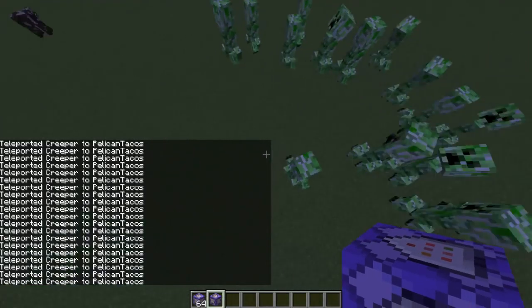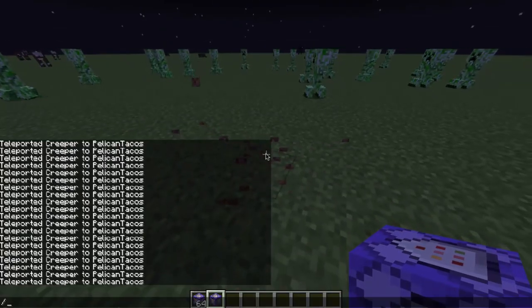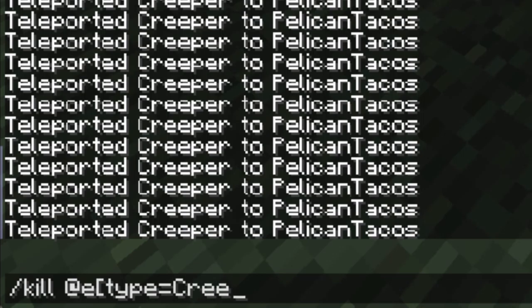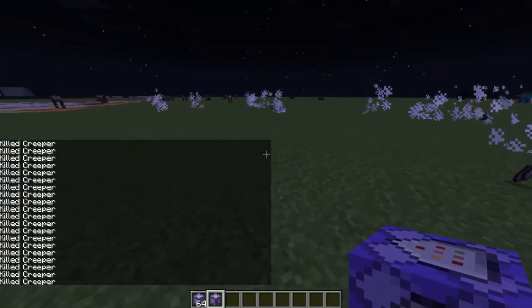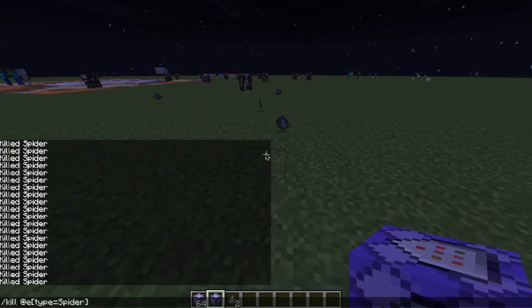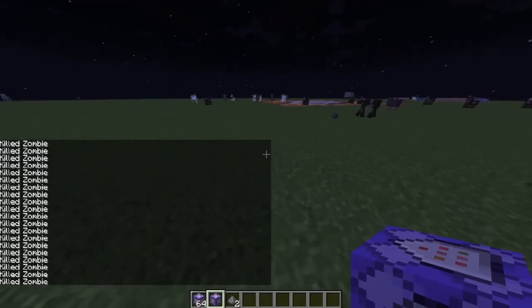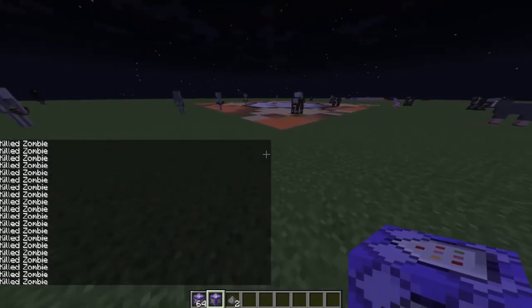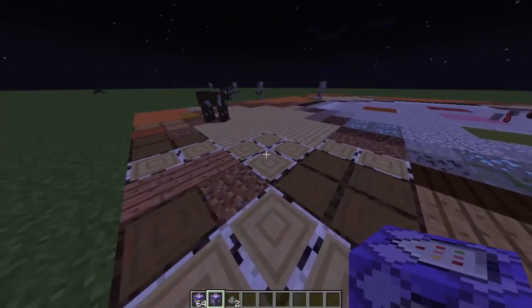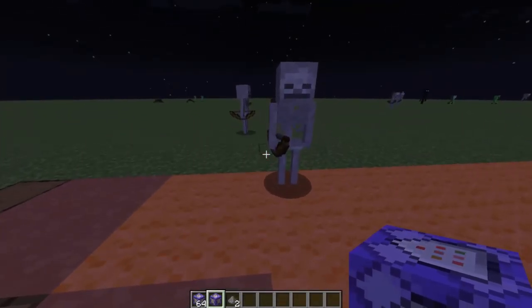That brings me to a point: if you'd like to kill all the creepers in a specific world — maybe you're working with zombies and just want to kill all the creepers — if you do 'kill @e[type=creeper],' boom, it's going to kill all the creepers in the world just like that. Maybe you want to just keep skeletons. You can kill the spiders as well — boom, kills all the spiders. And you can kill the zombies too. If you put all of those in a command block, you can kill zombies, creepers, and spiders so that only skeletons are around. That might be handy for the map you want to make.